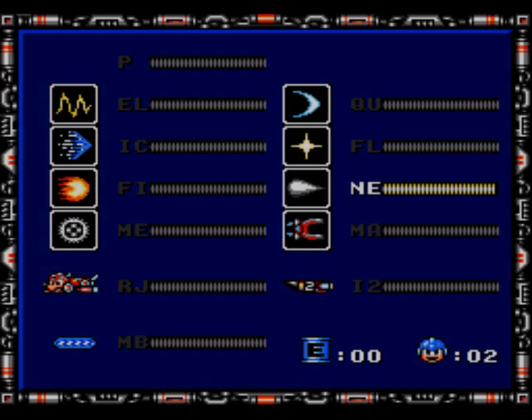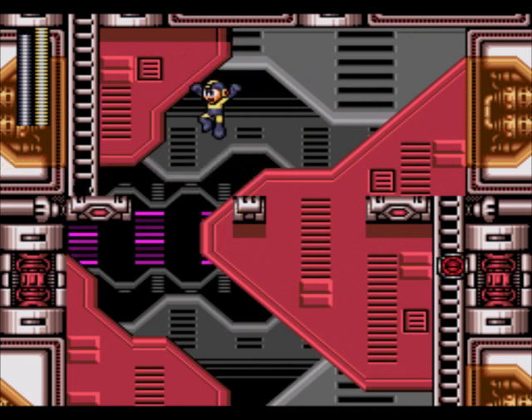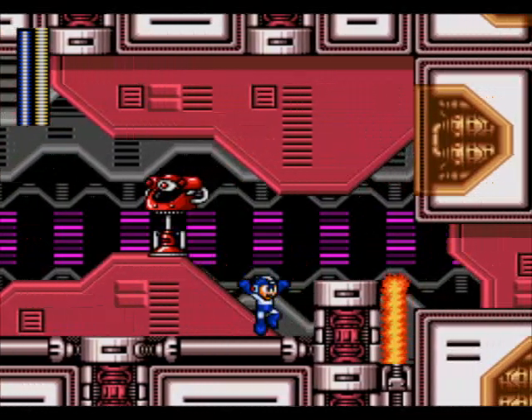I got these One-Eyed Plunger bots. I think the Elect Beam will waste them in one hit - let's try that out. Took him out in one hit, love it. Use the Upward Elect Beam to catch that one. Let's continue north. Oh jeez, it's Big Eye. Let's get the Ice Slasher because I don't want to contend with him. Freeze you right in mid-air, Big Eye.